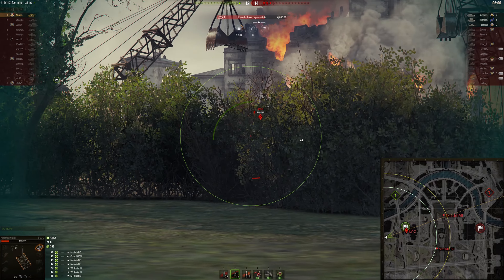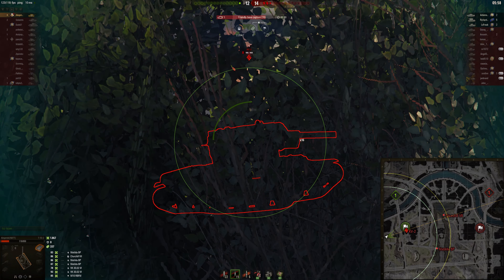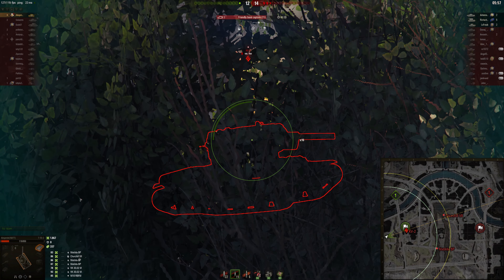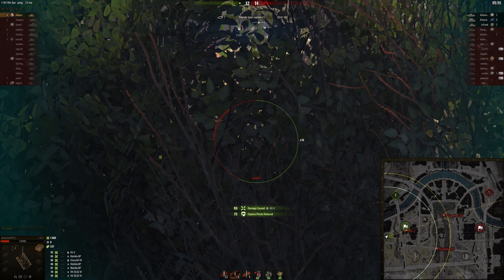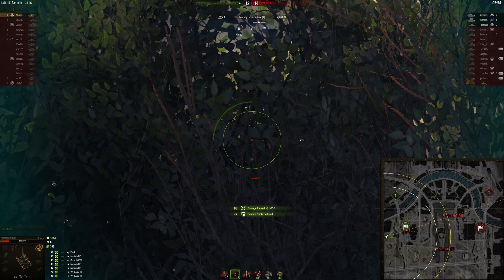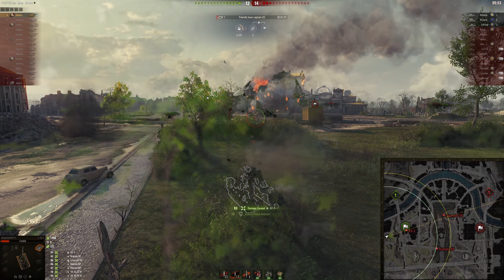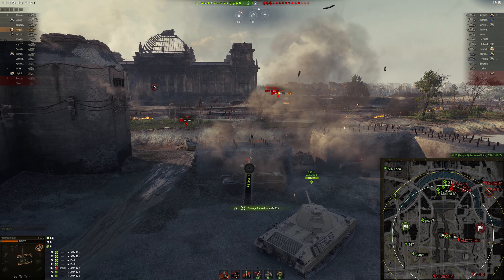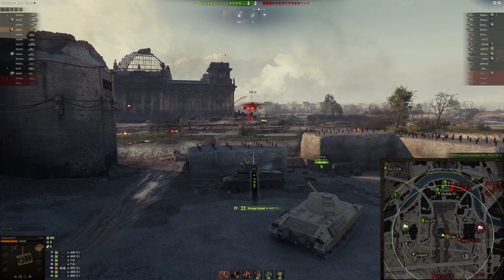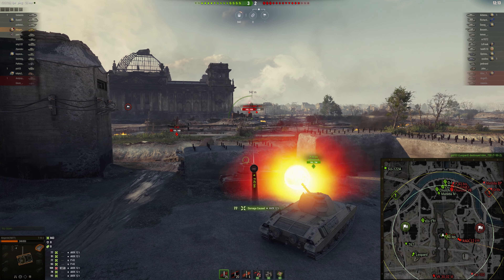I deserved a win there - I did a lot of things well, just a bit unlucky against the Matilda. But that's the game - still a good result. The key takeaway for a one-versus-many engagement in a light tank: mobility, camo, and spotting range will get you far, using multiple angles on your enemies. And that whole peek-a-boo drive-by is an extra interesting little strategy if you find yourself in that situation.